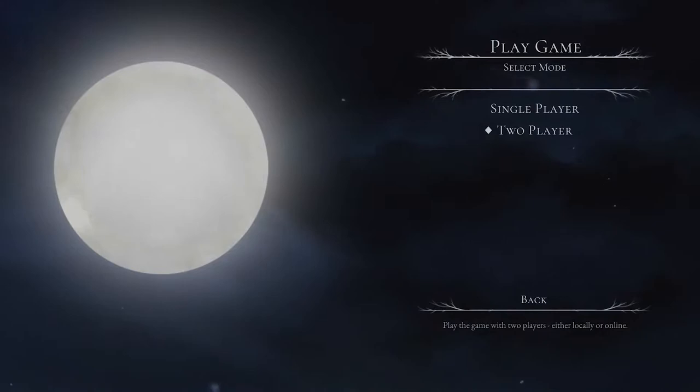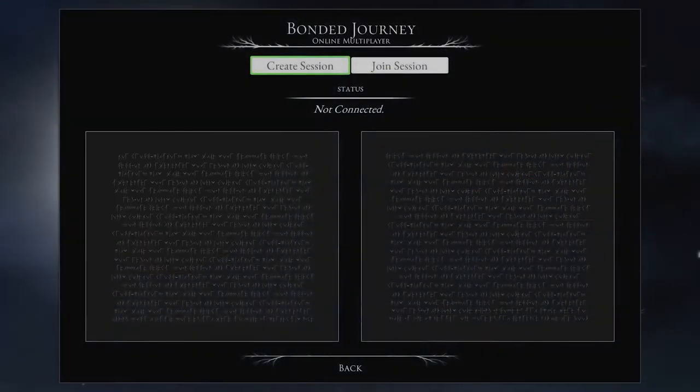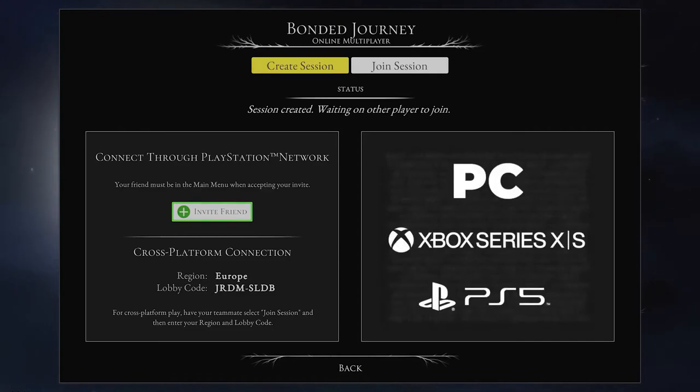Choosing Bondi Journey will lead you to a new screen where you can decide between online or local co-op play. In online mode, you can opt to either create or join a session. With cross-platform play support, you can invite players from different platforms such as PC, Xbox Series X and S, and PS5 by providing them with a lobby code on the Create Session page.